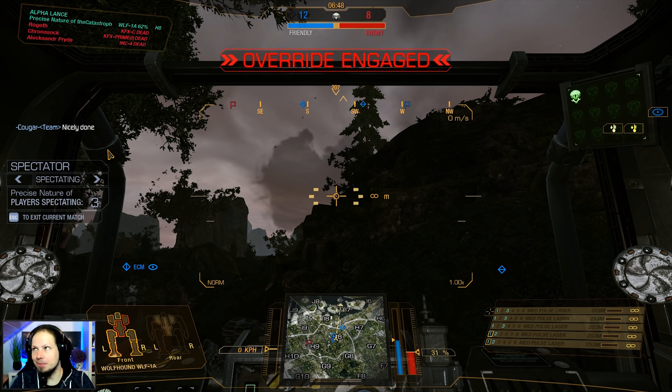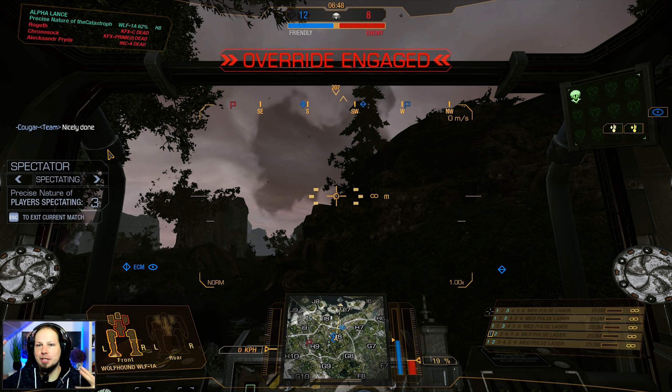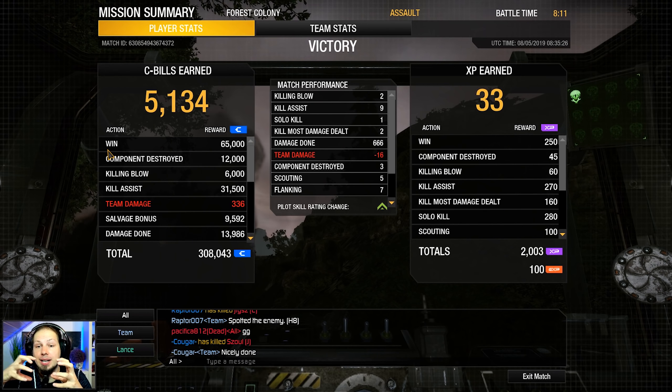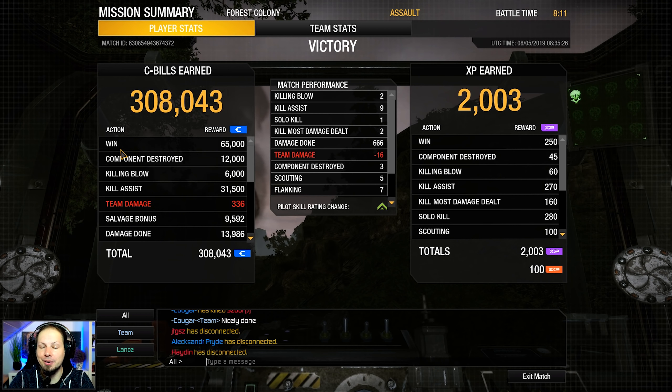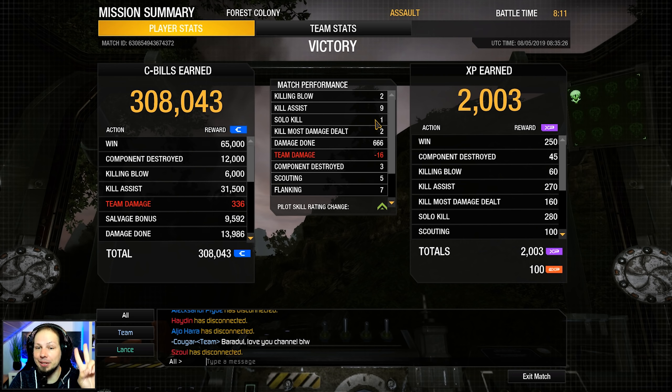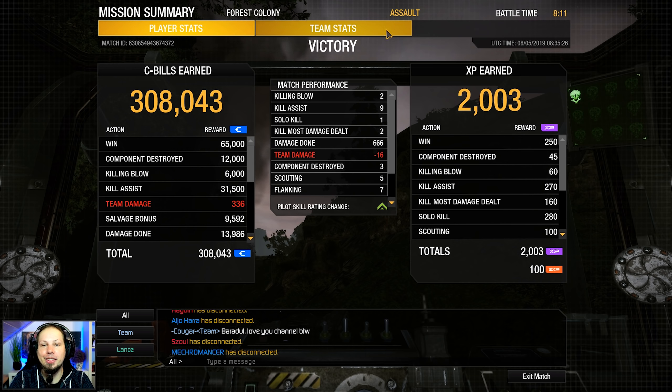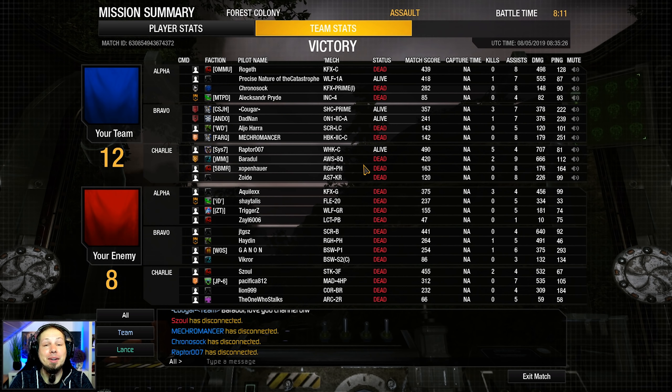It was a weird game — everybody was super split, there was a bit of a lack of focus. Then the enemy started to make a push on us, get some damage out, and that's where we started to crumble. But we made it in the end. We got two killing blows, two assists, 666 damage — very evil — and three components destroyed. That's the first round, everybody. Let's go over to the next one.